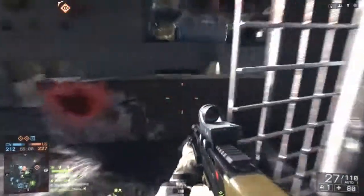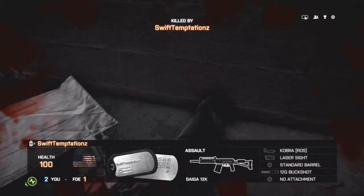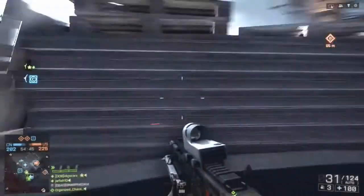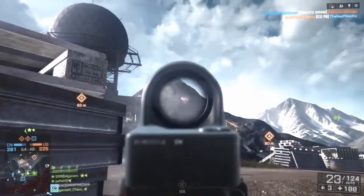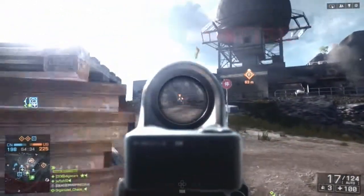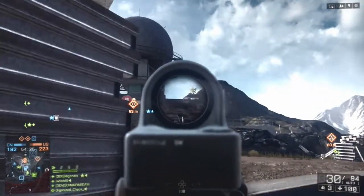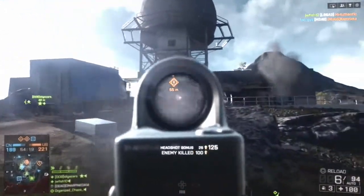Bullet velocity is 640 metres per second, which is alright — again about average — but since it's a medium range weapon, you're not going to really be wanting to reach out that far. Recoil wise, you've got a 0.25 right recoil and a 0.25 left recoil, which makes the weapon a little bit unstable — it's a bit of a lottery sometimes. But overall, if you're using it close to medium range and not pushing out to the longer ranges, you should be fine. It has a vertical recoil of 0.43, which is alright for an assault rifle.